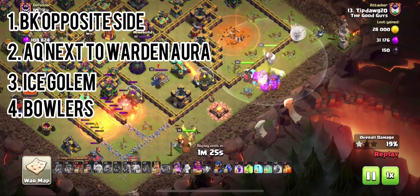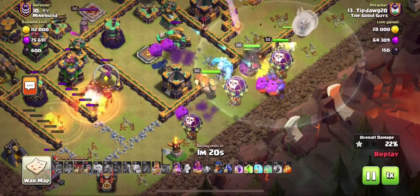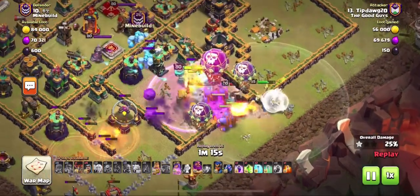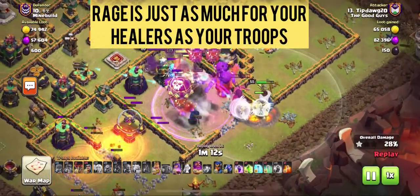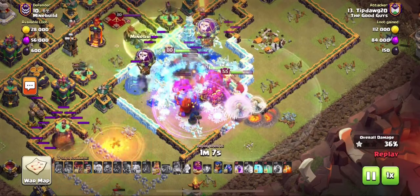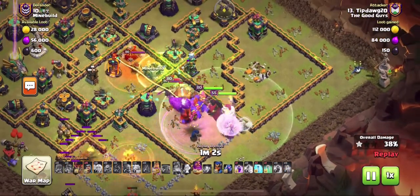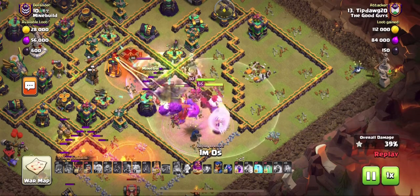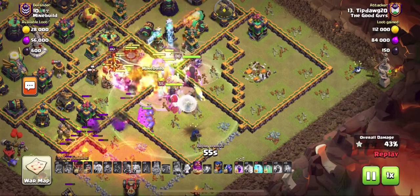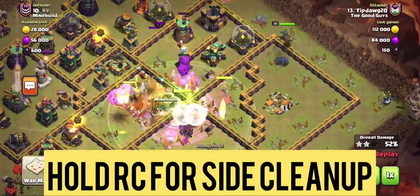I typically always use the flame flinger first and I'll always put down a coco troop — sometimes that's a yeti, sometimes a hog, sometimes a loon, sometimes a baby dragon, just depends on the base. I'll typically use the flame flinger on one side for pathing. Then I put the grand warden on the other side and send my super bowlers, king, queen with healers, and some coco loons right up the middle.